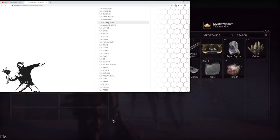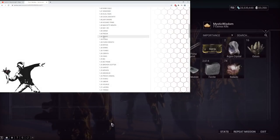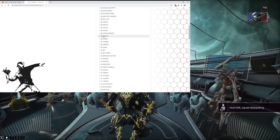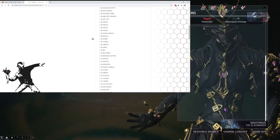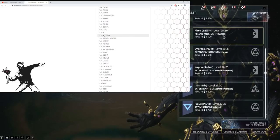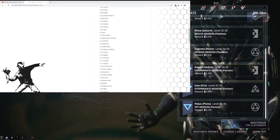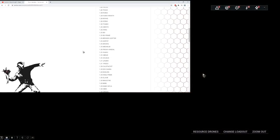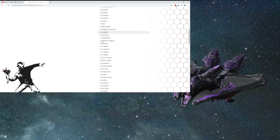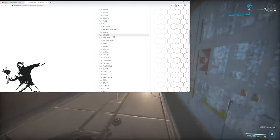Jaw Sword will most likely get a nerf — expect most dispos on those stat sticks to get nerfed. Ripkas will probably get nerfed because people are using them as dismemberment stat sticks now. Bo Prime — everyone says it's so good but it's not. Staff weapons aren't very good to start, and it's mostly impact-focused. It has high dispo on Rivens but whatever — the Bo Prime could actually use a weapon buff itself, the Rivens don't even need a buff.